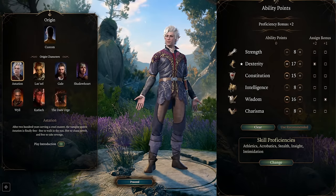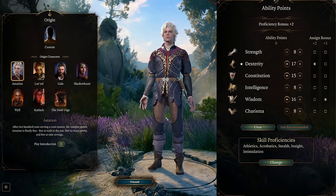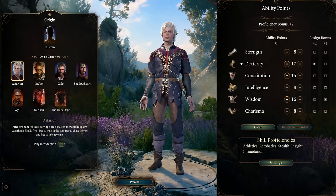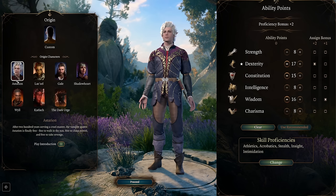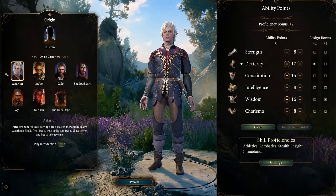Quick disclaimer when it comes to origin characters or race — there are two extremely powerful origin characters I would highly recommend for this build. Astarion is a great pick if you decide to ascend him in Act 3.